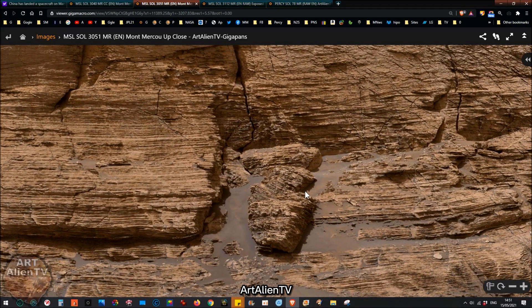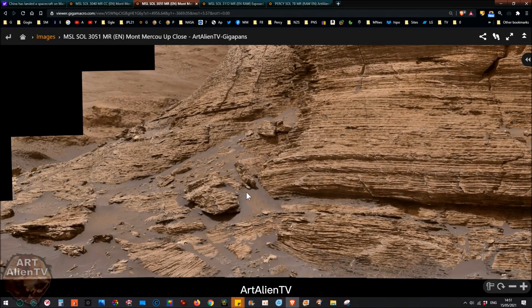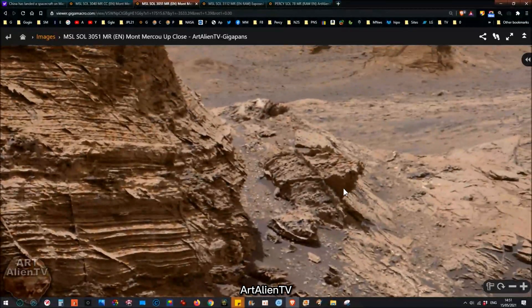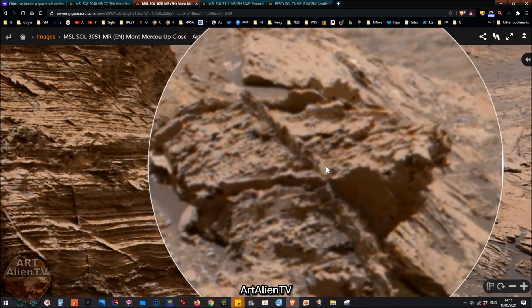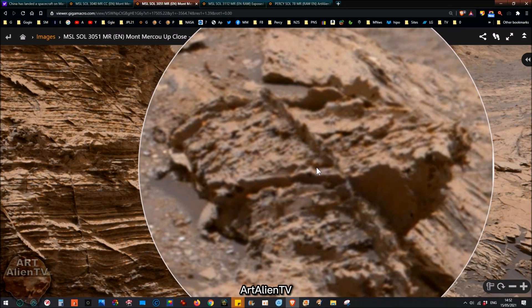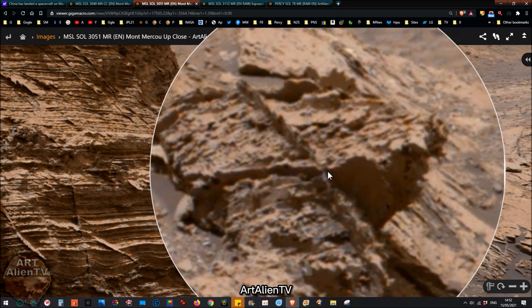We've got some highly complex stuff going on in this so-called rock here, which I don't think is rock at all. This is concrete. If you look really carefully, you can see actual parts of the reinforced concrete showing through where the outer layers of the concrete, or render, have cracked and fallen away. There's a part of it down here — you can see a cross-section right here. There's a box-like section there, and another one here. So this is concrete, and you can actually see parts of the reinforced metal, or alloy, whatever it is, in the actual concrete.